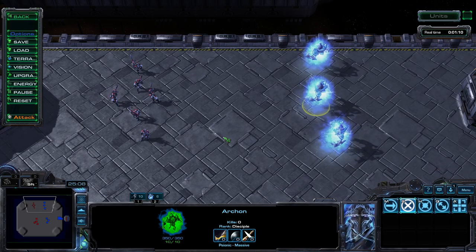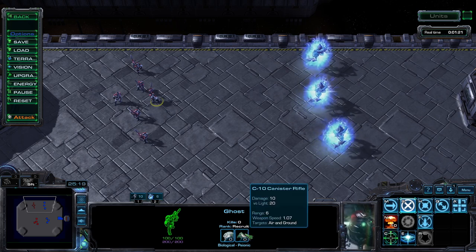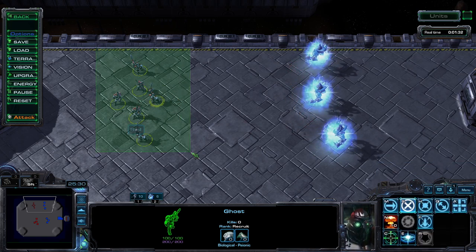Terran players, you have what is likely the strongest counter in the entire game: the Ghost. Their EMP round is good versus much of what Protoss can field, but it especially shreds Archons. Since Archons are practically all shields, a few well-placed EMPs will quickly turn their hardware into software.